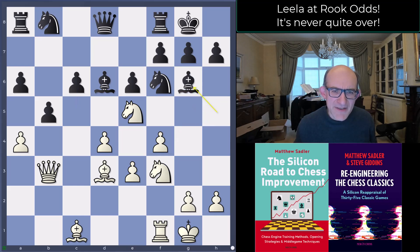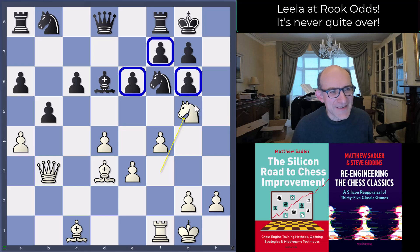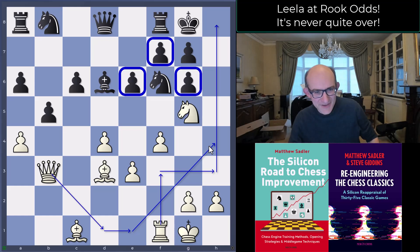White took an interesting decision and captured with the knight on g6. After hxg, White played Knight g5 — quite a nice attacking structure. We've got threats against these pawns, and with no pawn barrier on the h-file now, moving the rook and queen along that file is a potential attack, even if it will take a long time.